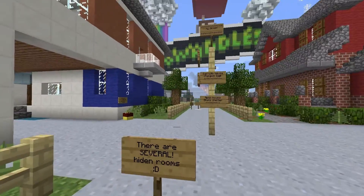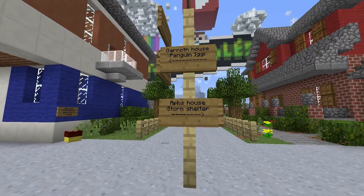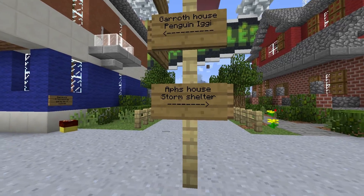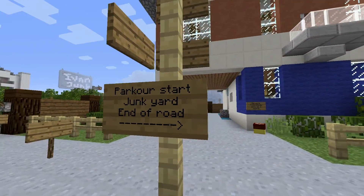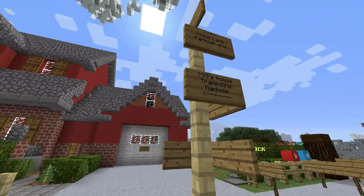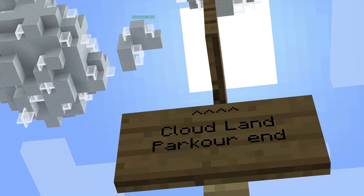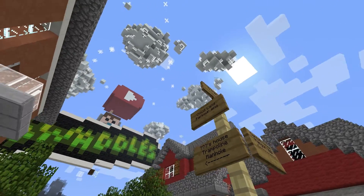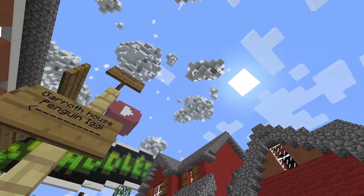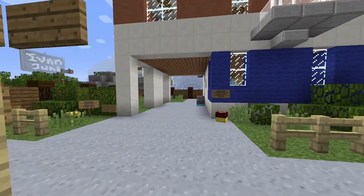Here we have the signs: Garth's house, Penguin Eggy or igloo, AF's house, storm shelter, parkour start, junkyard, end of road. Over here we have trampoline and manhole, Cloudland plus parkour end. My street — okay so that's Cloudland up there. Oh, there's a rainbow, cool!